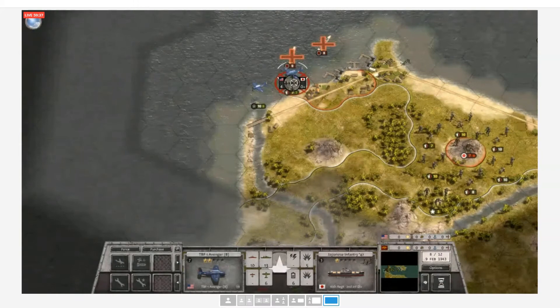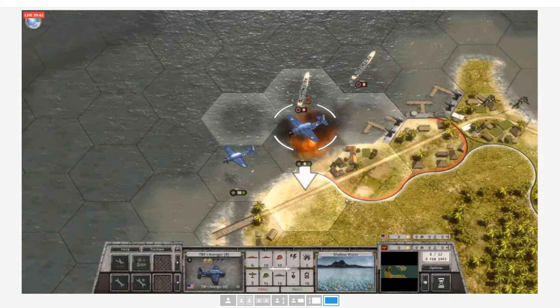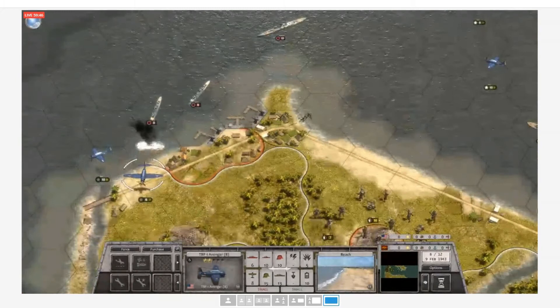Things didn't go much better for the Japanese unit that made it to their transports. A flight of TBF Avenger torpedo bombers showed up and, despite taking some damage from anti-aircraft fire, they sank the transports and completely eliminated that unit.